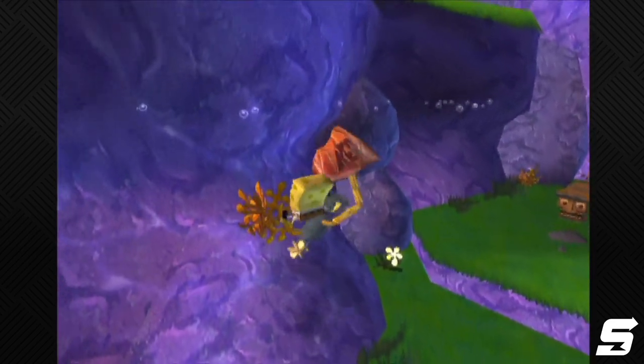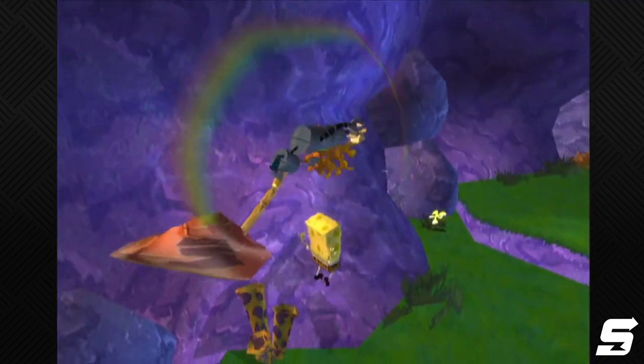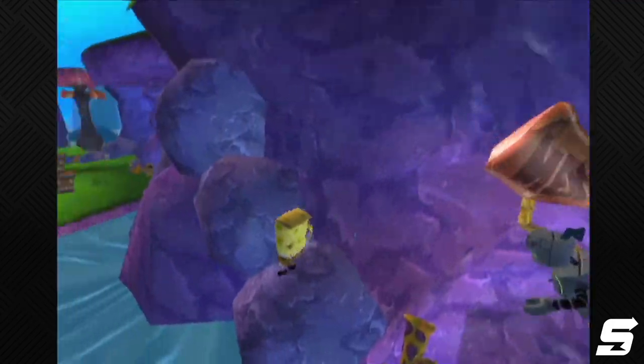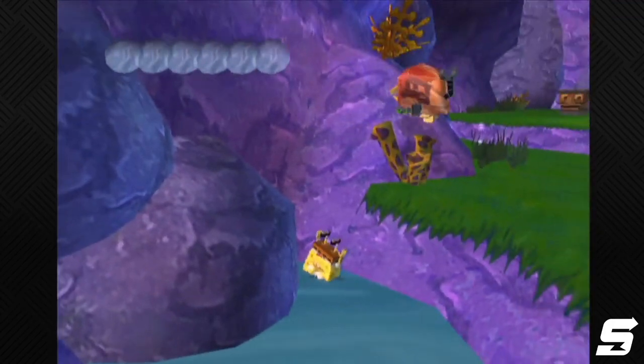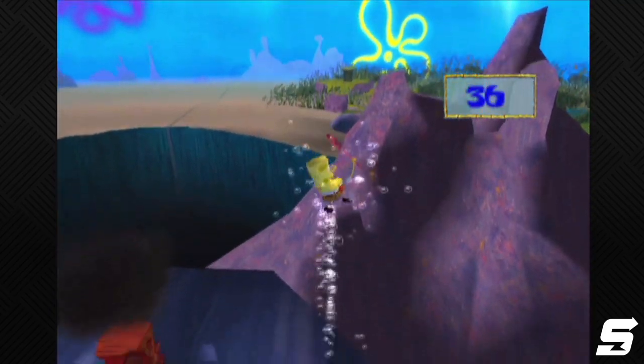For example, hammer skip is a frame perfect trick used in jellyfish fields to skip the tutorial, and it only saves around 10 seconds in most people's routes, and pretty much nobody outside the top 20 uses it. When you learn a speedrun, you want to learn the most consistent strats of the game, fundamental understanding on how to play the game. Jumping right into advanced strats just leads to burnout and slower improvement.